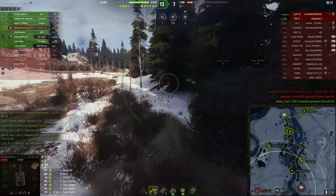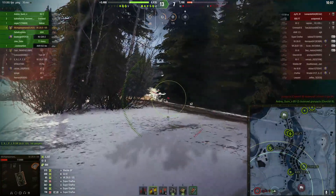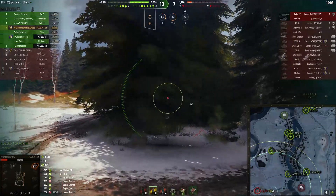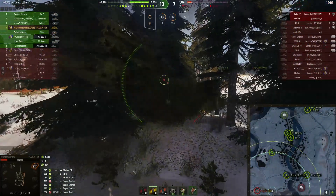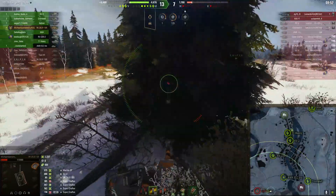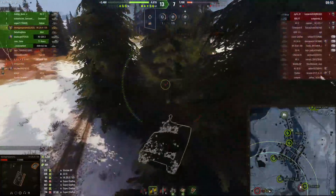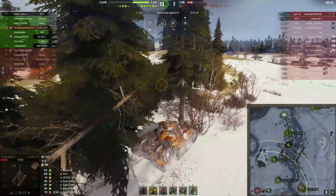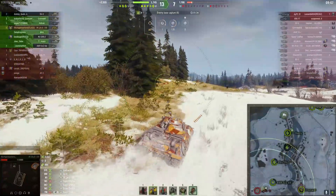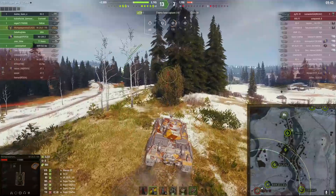We're going to work up this bush line and see what we can do. I'm being very careful — I'm zooming in and making sure I'm not running over any of these trees because these are tall trees, and if they're looking this way they're going to know I'm here. But in a second I think I'm going to just abandon that idea and go for it. I've knocked that tree down, so if my cover is blown, it's blown. I'm just going to push around the outside. The VK doesn't have bad gun depression so I should be able to work this ridge a little bit.